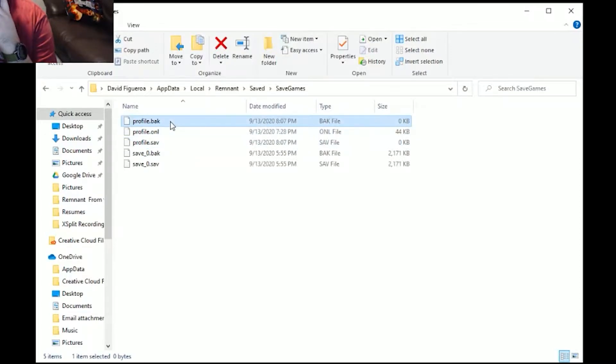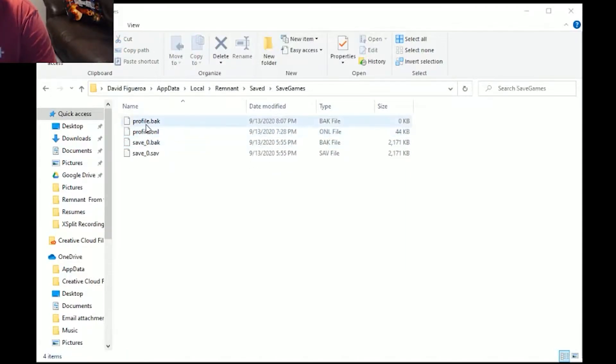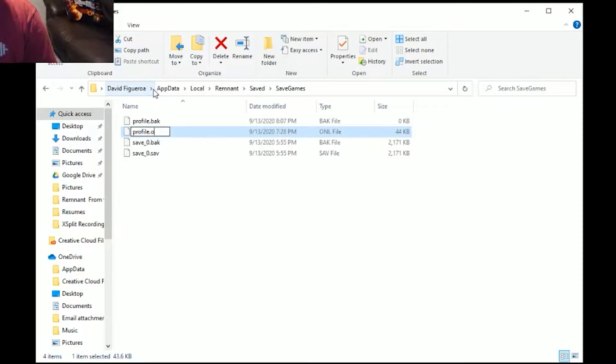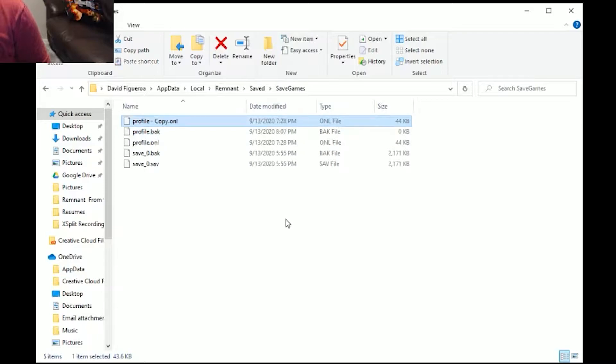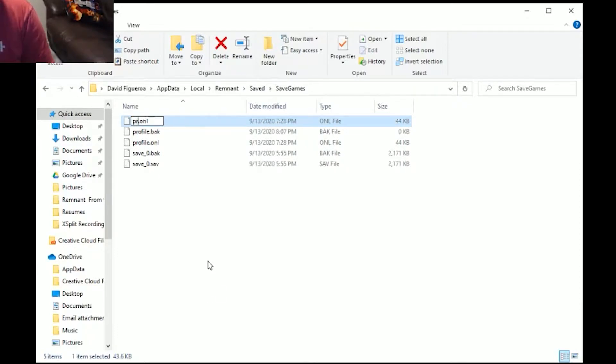So it looks like the save and the backup are being deleted - or the profile and the backup are being deleted - and then the online is the only thing that's okay. So then I have to delete the online, rename this to save. Actually, copy paste, and just rename it profile dot save. And that brings me back, but I'm gonna lose whatever experience I was getting in that match.